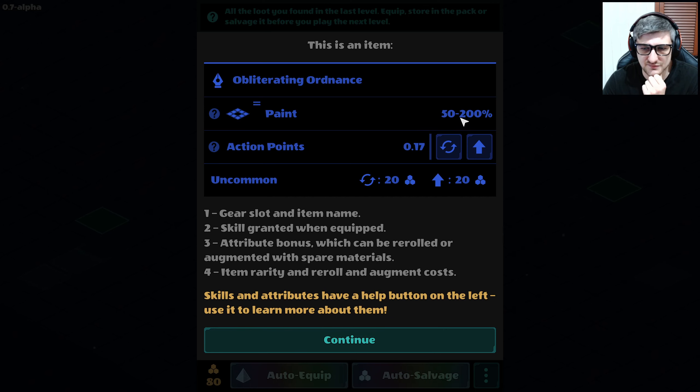Obliterating Ordnance, Paint 50-200... what? Reroll 20, up 20, what? Number 1: gear slot and item name. Number 2: skill granted when equipped — which is square thing equals paint 50 to 200%. No idea what that means. Attribute bonus, which can be rerolled or augmented with spare materials. And then item rarity and reroll and augment costs. That's weird — these are the costs for these icons. What a weird design. Shouldn't you just move the icon above it so it's clear they're separate? They should keep stuff that needs to be together.